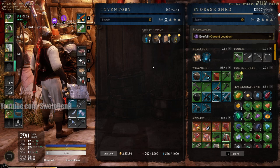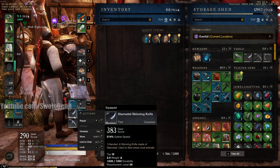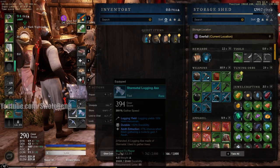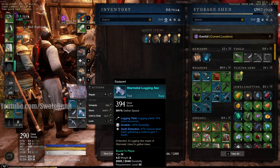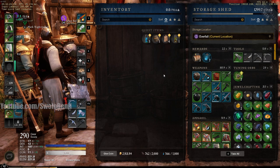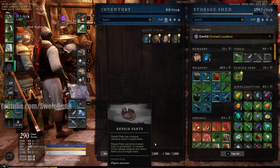After salvaging all those chests I am now at 762 repair parts. You don't have to wait until something is completely broken either — this skinning knife is barely dented. I can hold R, press left click: two coins and one repair part. If it's broken it's going to cost 10 repair parts. Blue items are almost 20 repair parts — they're pretty expensive.